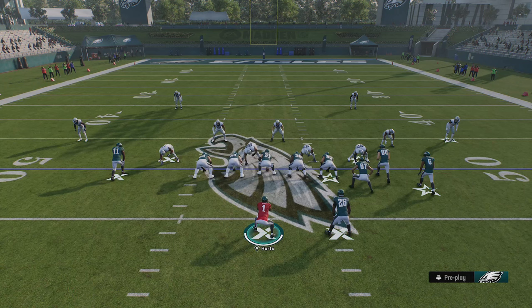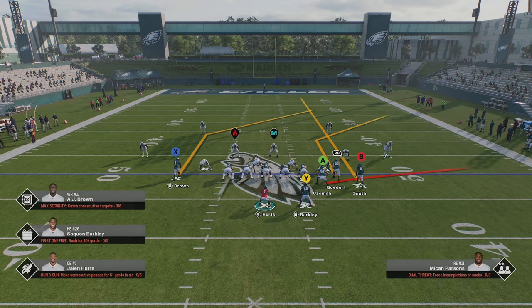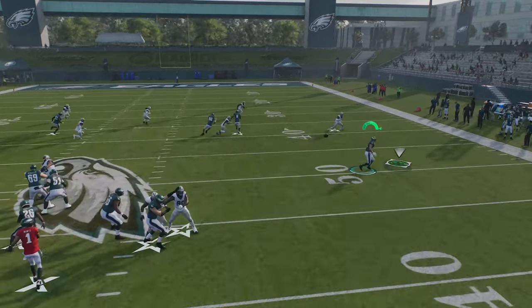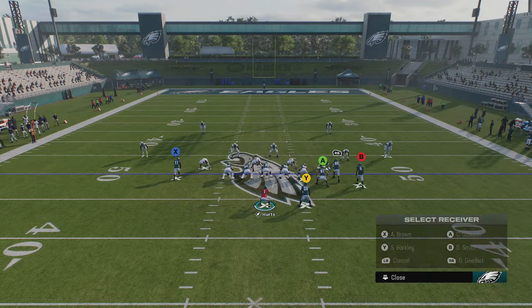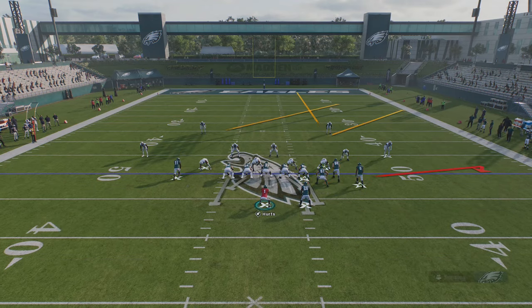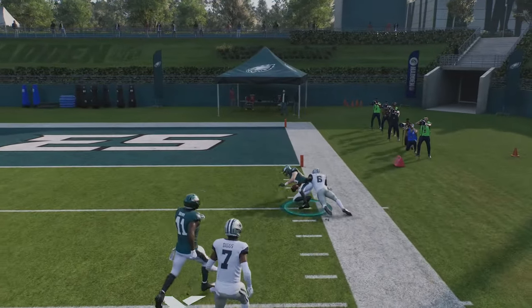Now that I've shown you how to read these defenses, I'll show you how they're vulnerable so you can attack them. Since I know five yards off means Cover 2, all I really need is a pull route and a flat route — the running back can run the flat, but it doesn't have to be. You need something to pull back the safety and something to pull the cornerback down or put him in conflict. The flat route or the RB corner route can both get open — I just watch which way the cornerback shades and take the other. Typically the flat route gets open first, but the corner route should get open too if you hold the ball a bit longer.